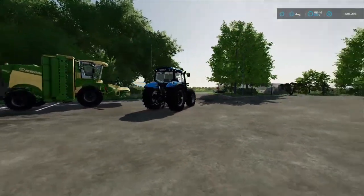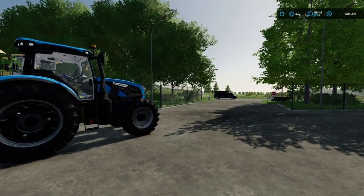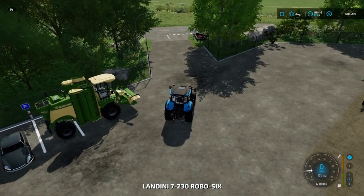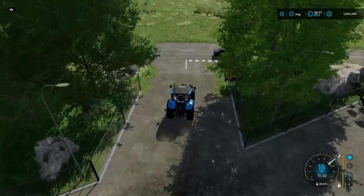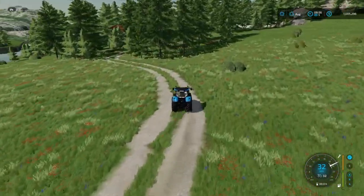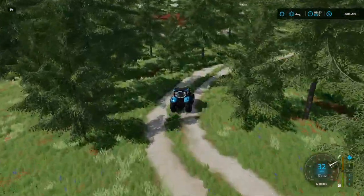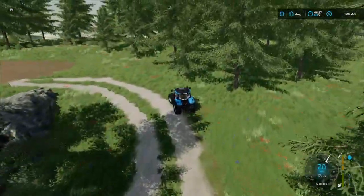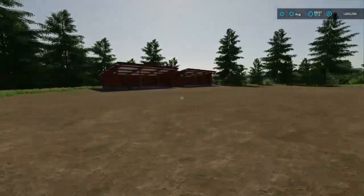Now that we've got that done, we will drive over to plot 18 and show you what you need to do if you were to choose either plot 1 or plot 18. Welcome back everybody. Let's drive up into plot 18. This is what you would do if you decide to start on plot 1 or 18 - you need to sell the two sheds that are on the plot. So we will sell these two sheds.